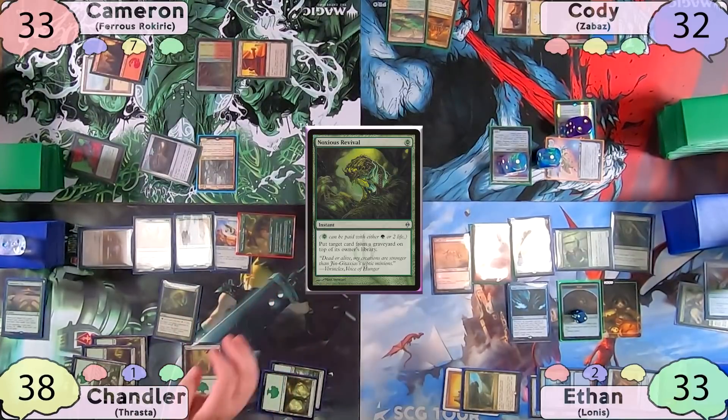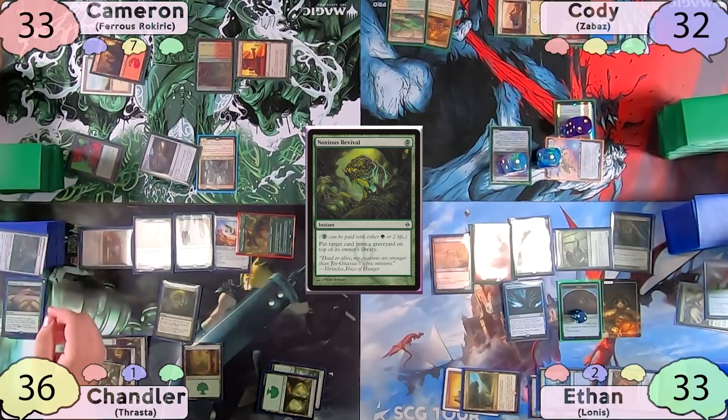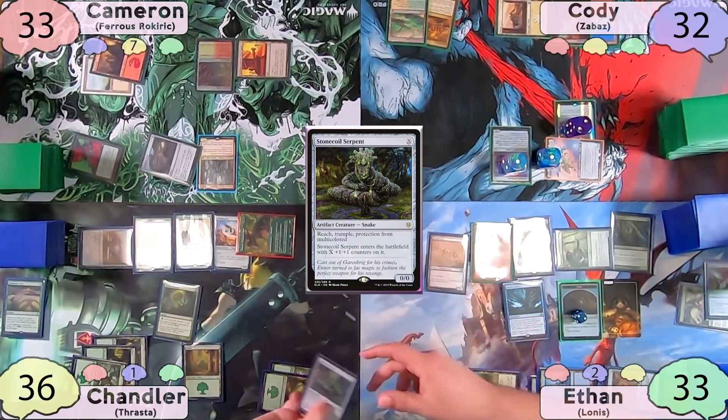On Ethan's end step, Chandler activates Survival of the Fittest, paying two life to return Natural Order to the top of his library. Minds' Dilation triggers and Ethan gets a 0/0 Stonecoil Serpent, which immediately dies.